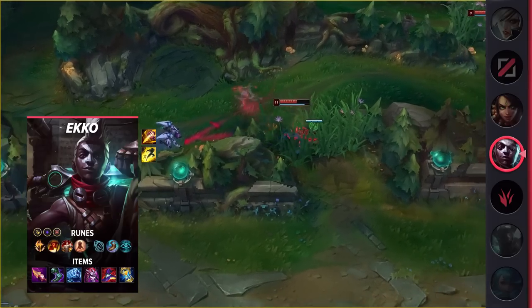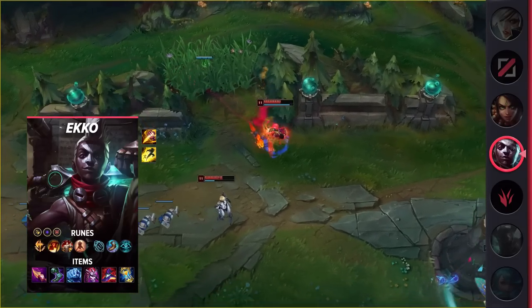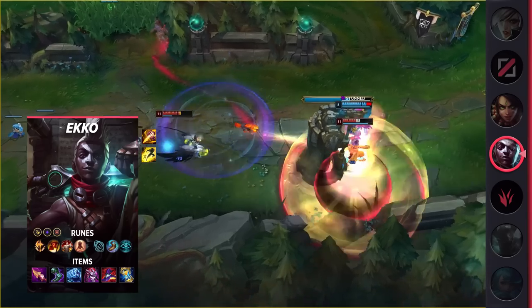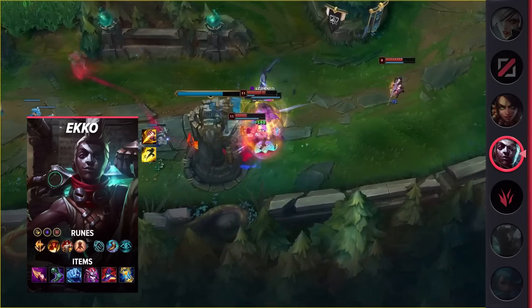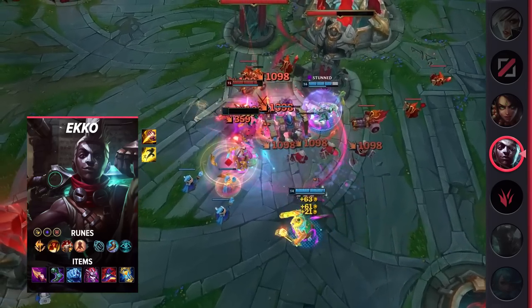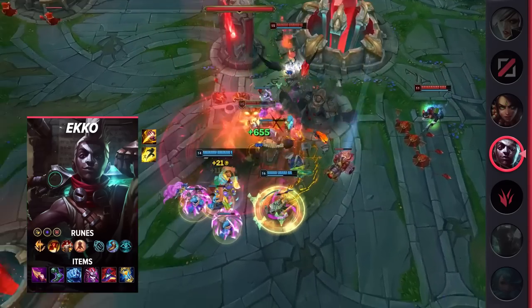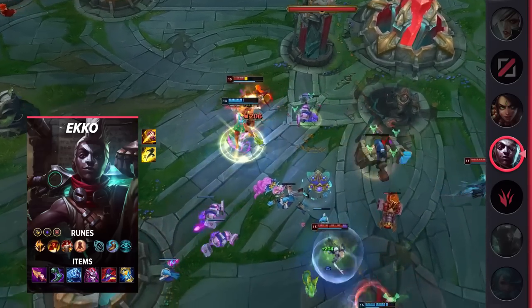Ekko can really struggle early on due to how vulnerable he is to invades. However, once he finishes his first few clears and hits level 6, he becomes hard to stop. Offering a free escape with his ultimate and some amazing ganks, Ekko only gets stronger as the game goes on. Plus, with this build, he gets extremely tanky while also dealing tons of damage.